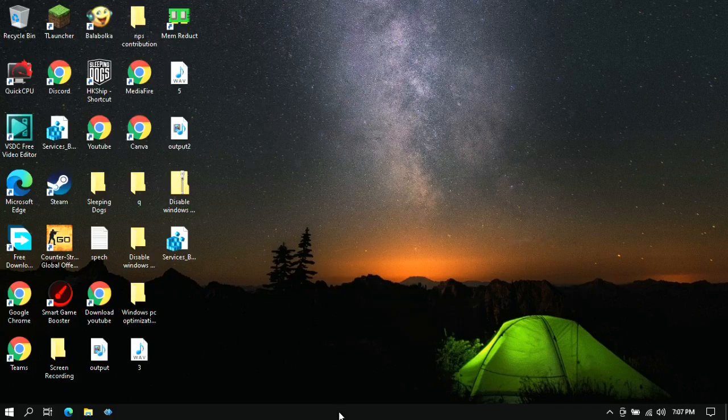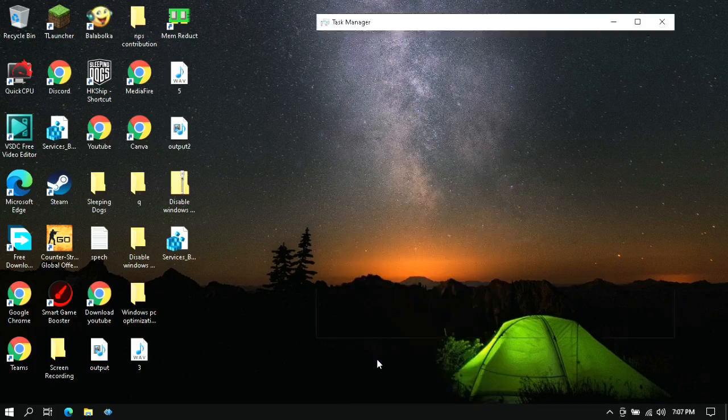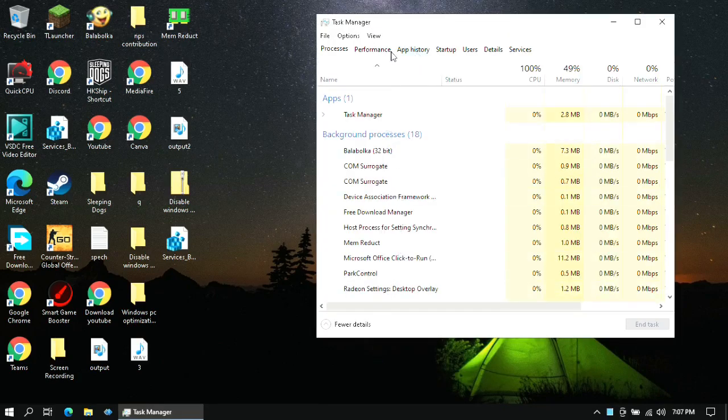Now right-click on the taskbar and click on Task Manager. Go to Startup Programs and disable all of them.